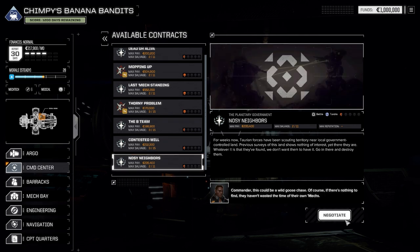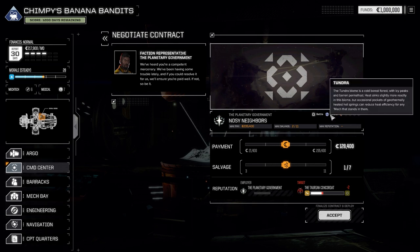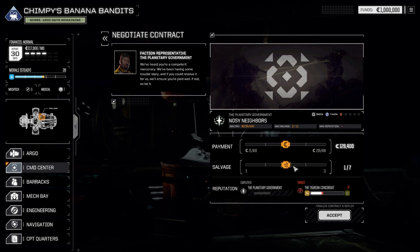I think we might go for Noisy Neighbors. So this one here is for the planetary government — it's not in one of the territories, so they don't like us or dislike us either way. So what we're going to do here is upset the Taurian Concordat. It's a basic battle; no objective other than kill the enemies. And it's in a tundra, which is really good for heat dispersion. So you fight in different biomes: icy peaks, barren permafrost — heat sinks slightly more readily, but occasional pockets of geothermal hot springs can reduce heat efficiency for any mech standing in them. We're going to go neutral on the salvage split just to keep it safe.